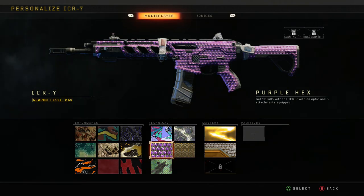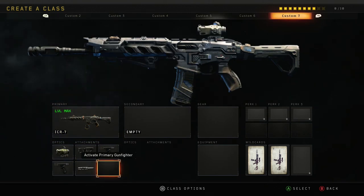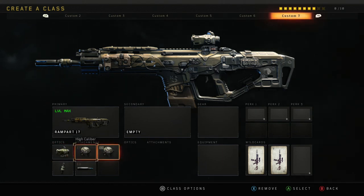Now, 50 kills with an optic and 5 attachments. For the ICR, I use this setup — the fifth slot would be FMJ. For the Rampart, if you have a dual zoom optic, just use that one — it makes your life easier if you're going for kills and haven't got your long shots done. With that one, I use both high cals, fast mags, FMJ, and grip. Go to hardcore for the long shots.